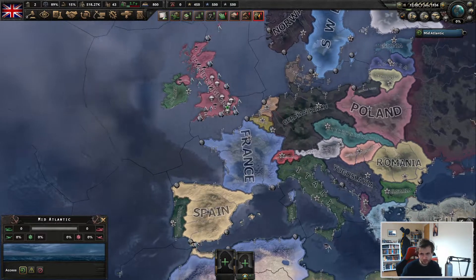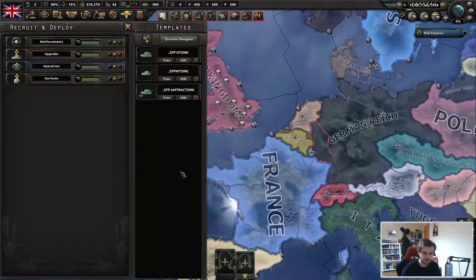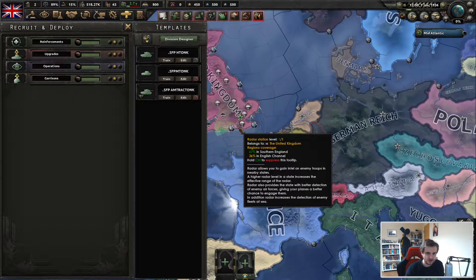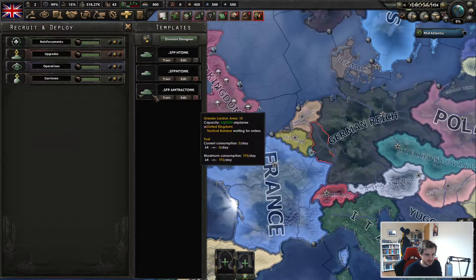So where were we going? We were looking at some tank templates. I've set Britain up as superior firepower and I've set Germany up as mobile warfare, so we can look at the sort of six important tank templates. They are obviously shared — you've got heavies, mediums, and the marine landing slash river crossing tank.